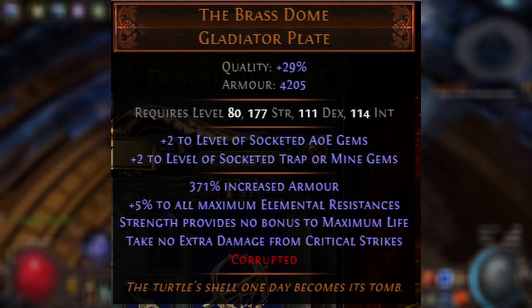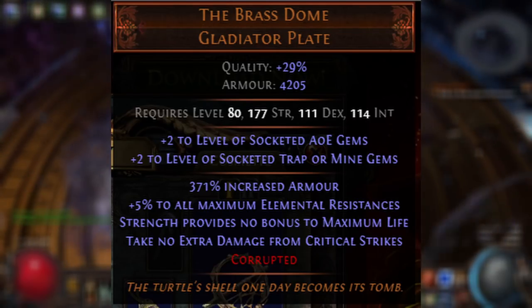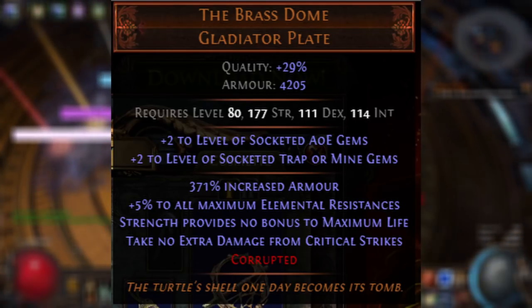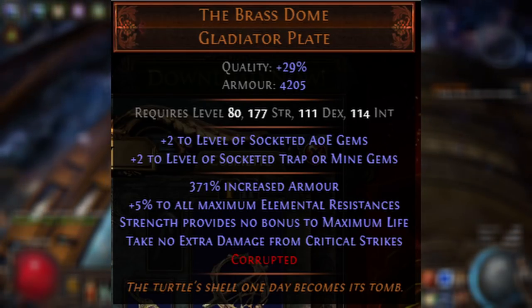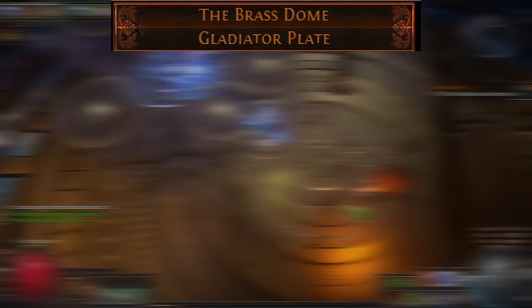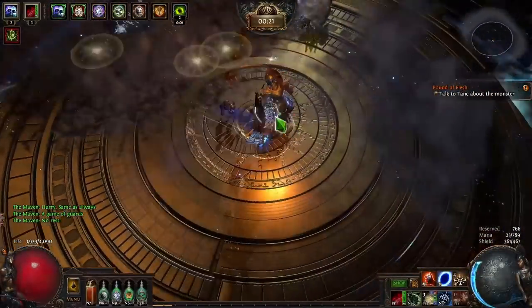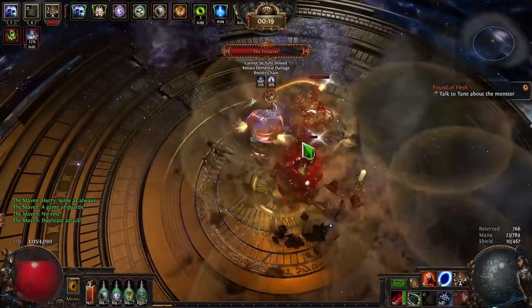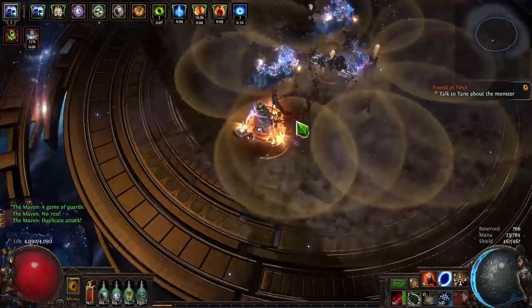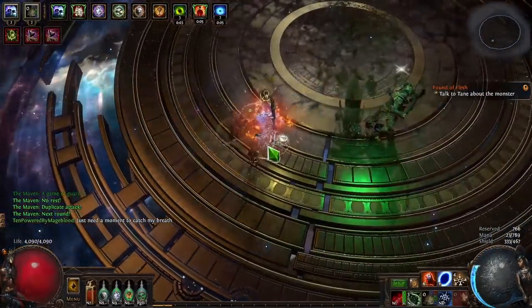Tinkerskin is a great item on day one or day three of the league, but it's a terrible item one month into the league because it doesn't really do anything that you want from it. Instead, go for a Carcass Jack. Carcass Jack is an amazing base chest that scales really well into endgame when corrupted — it gives you damage, it gives you AoE to help get to 270% to maximize your overlaps, and it has some life on it. It's relatively common, so corrupting and Crangling it is pretty easy, and it's a really well-rounded choice.